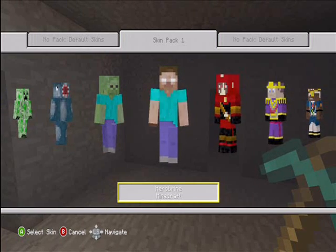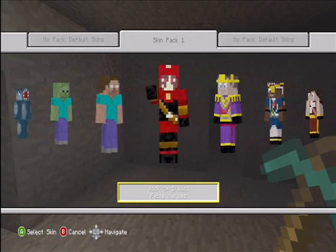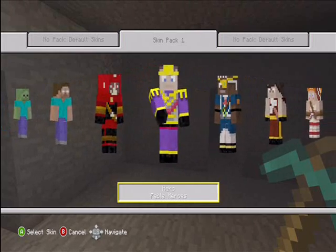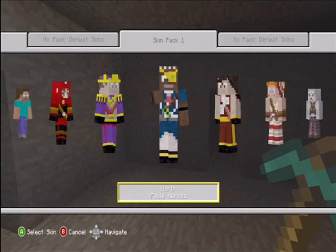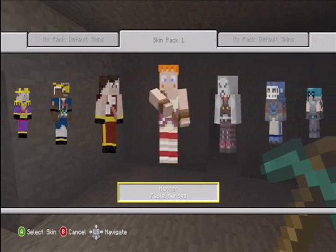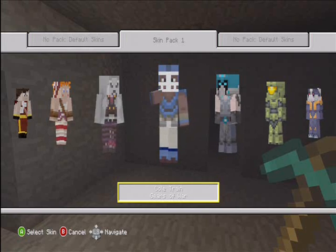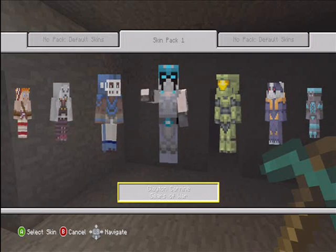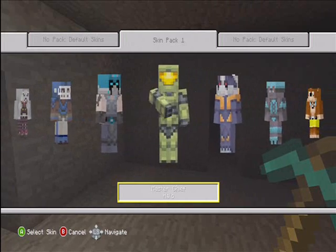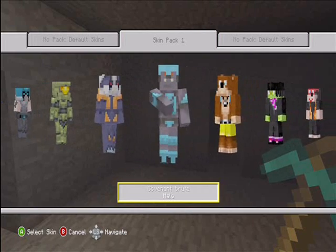We have a Black Knight — doesn't really look like one. We have a Wizard. We got a Creeper Man, a Squid Man, a Zombie Man, a Hero Brian Steve — like a Super Hero Deity Steve. We got a Jack of Blades. We got a Fables Hero, the main character Hero, another Fable Hero, another Fable Hero, and Reaver — well, he's not a hero, he's a villain.